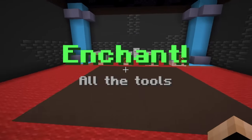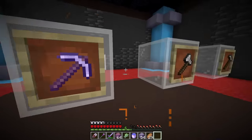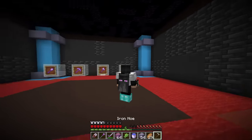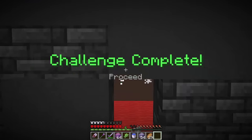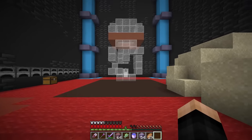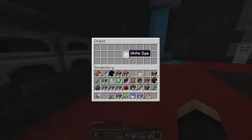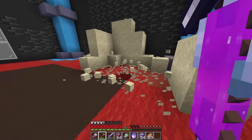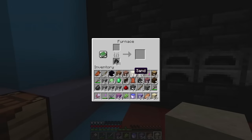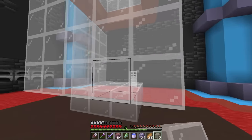On to the next room: enchant all the tools. This is actually really easy with the ability we got. Enchanted that, enchanted that, enchanted that. The hoe's the hard one — let's give it all the stuff it needs. And door open yet again. What is this — is that a bottle of enchanting? Fix the bottle and fill it up. There's already coal and white dye here — can I just do that? That got the job done. Now we cook, then pull it in.